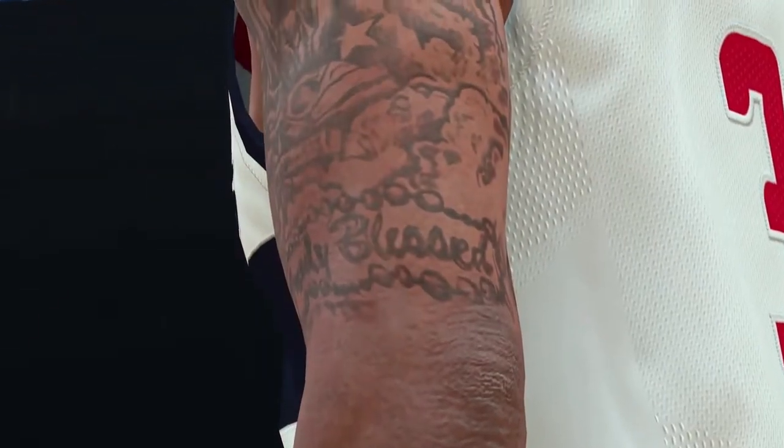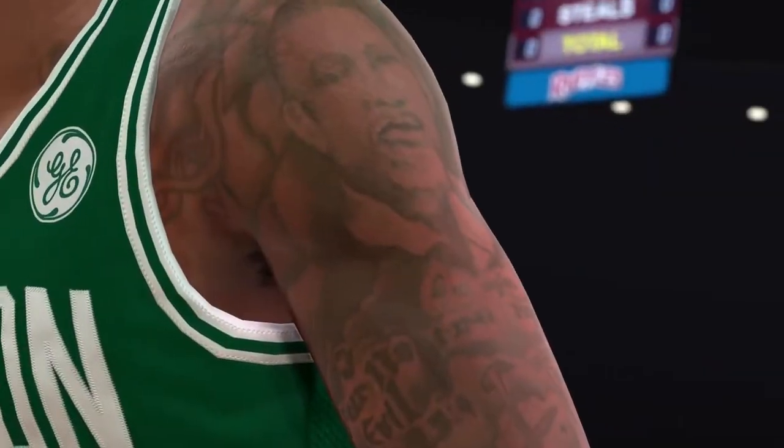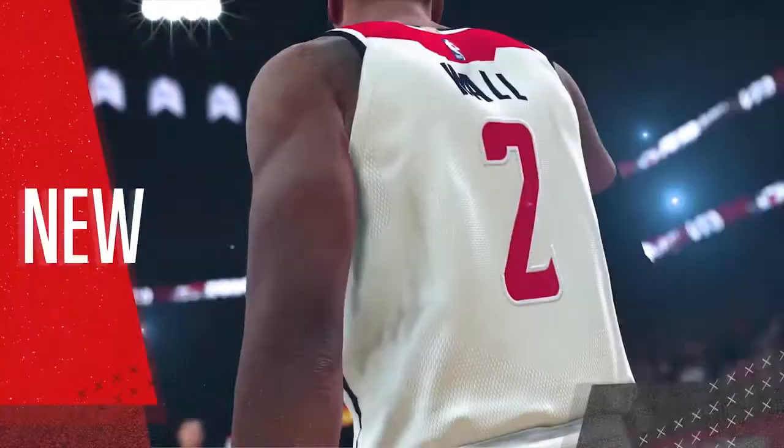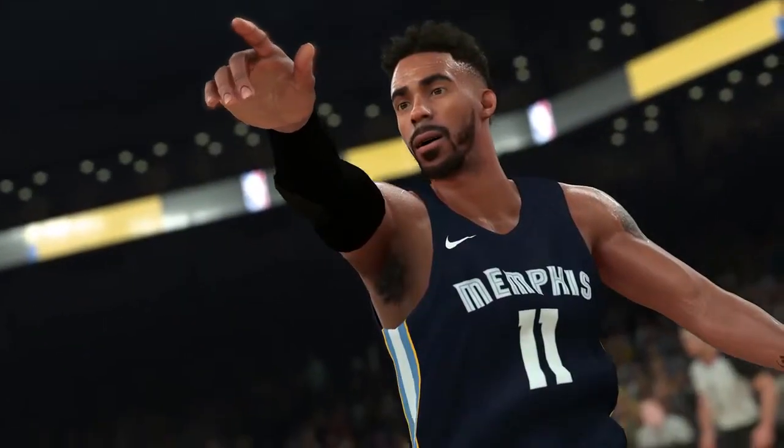Kyrie Irving looks great — even the tattoos and all these different sponsors are now on the jerseys. They have new uniforms too: Nike is now on the jerseys, and for the Charlotte jersey there's a Jordan sign.